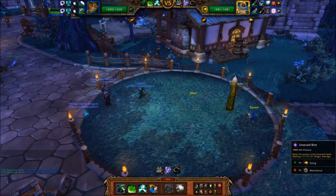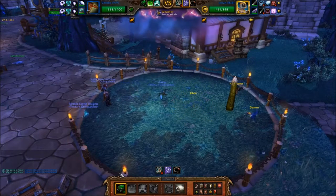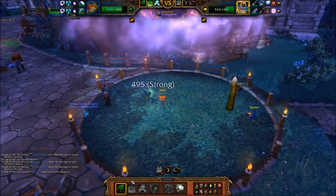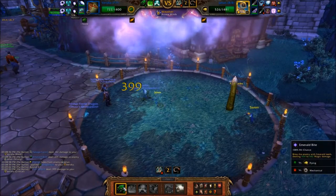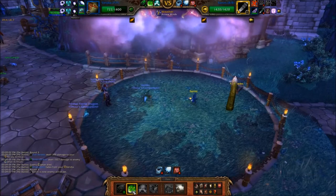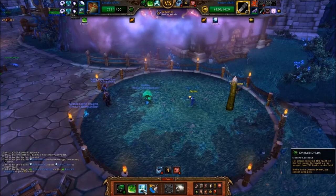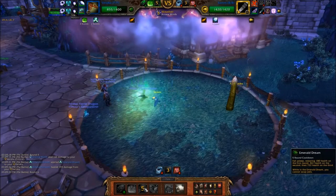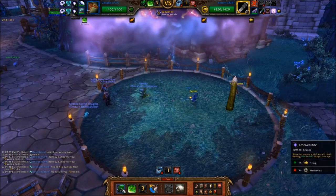Open the battle with your Proto Whelp and spam Emerald Bite until Jahan is killed. When Sam enters the battle, cast Emerald Presence followed by Emerald Dream to help restore your lost health. Finish Sam off with Emerald Bite.